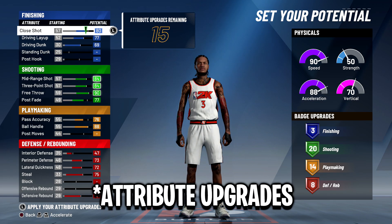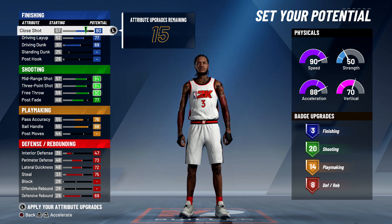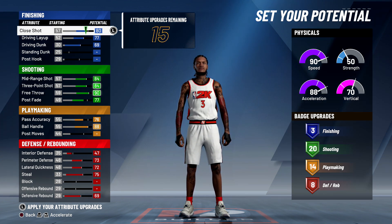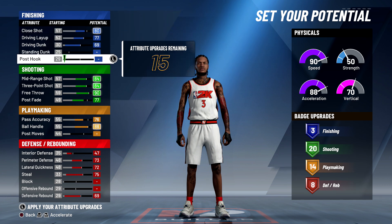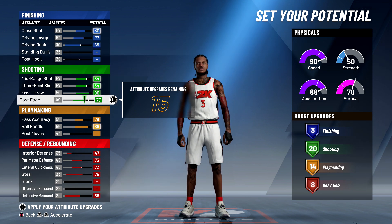Right now I have 15 badge upgrades left. When I made this build before, I had my shot close at 85 maxed out so I could get four finishing badges. But at this point, there's no point having four finishing badges because you're just going to have a bronze badge and it makes no sense. All you need on this build is Contact Finisher. Also, I had my post fade maxed out before and got 22 or 23 badges. I took some off my post fade to get 20 shooting badges — but you do not need that many shooting badges.